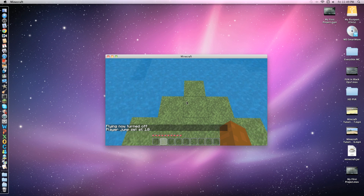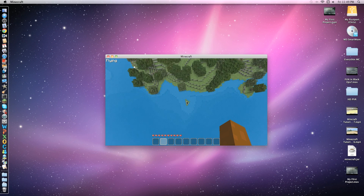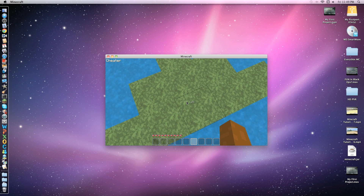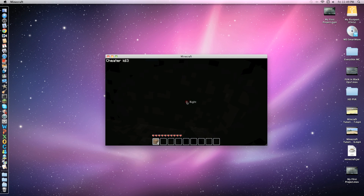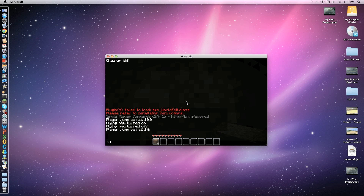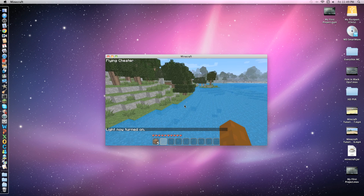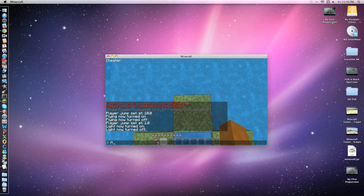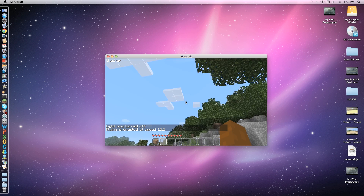Another command is 'fly' — you aim wherever you want to go. Type it backwards to turn it off. The set jump is normally 1. To actually fly with the Zombies Mod Pack, just press whatever button you have set for it. I like to have cheater on so it doesn't allow fall damage at all. There's also the 'light' command — as you can see it was previously dark, but now it isn't. With the fly mod, type 'fly' and then '10' and now you're flying at speed 10, aiming wherever you want to go.